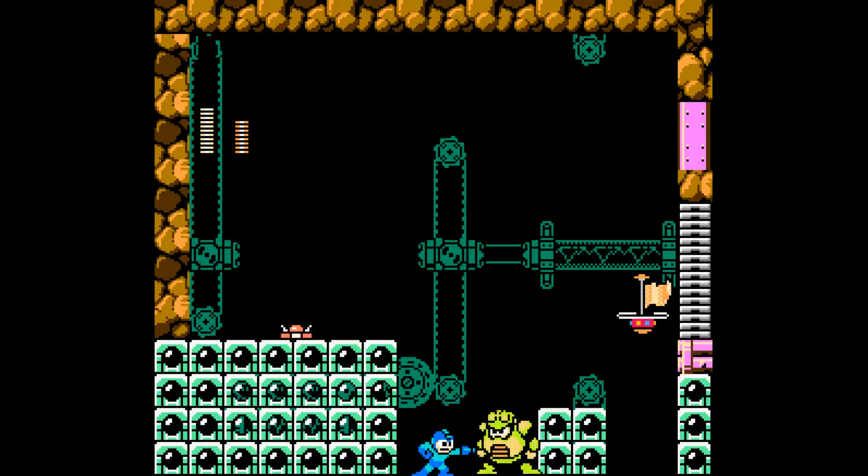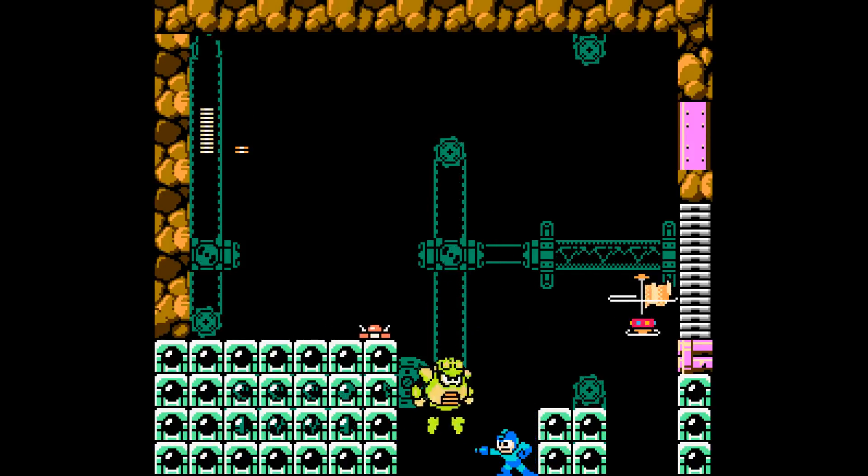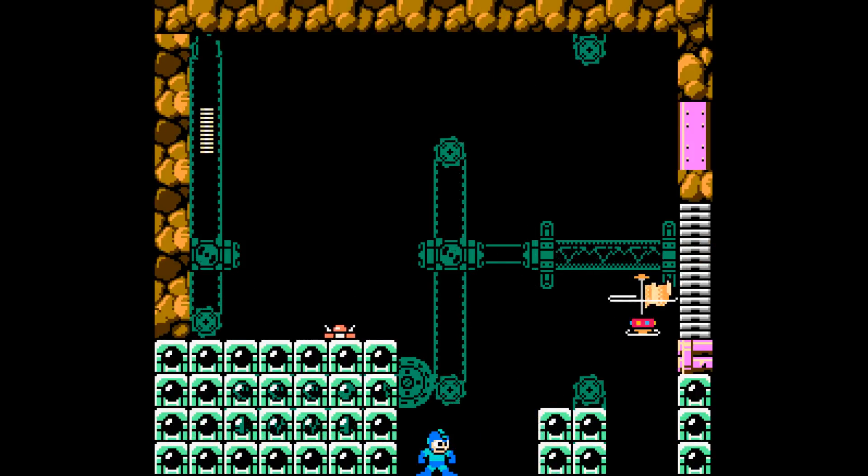There aren't any spikes down here anyways, so this boss fight is a cinch. If this was a different boss like Pharaoh Man or Napalm Man or a boss that jumps around, this would be a lot more difficult. But Toad Man is very predictable.